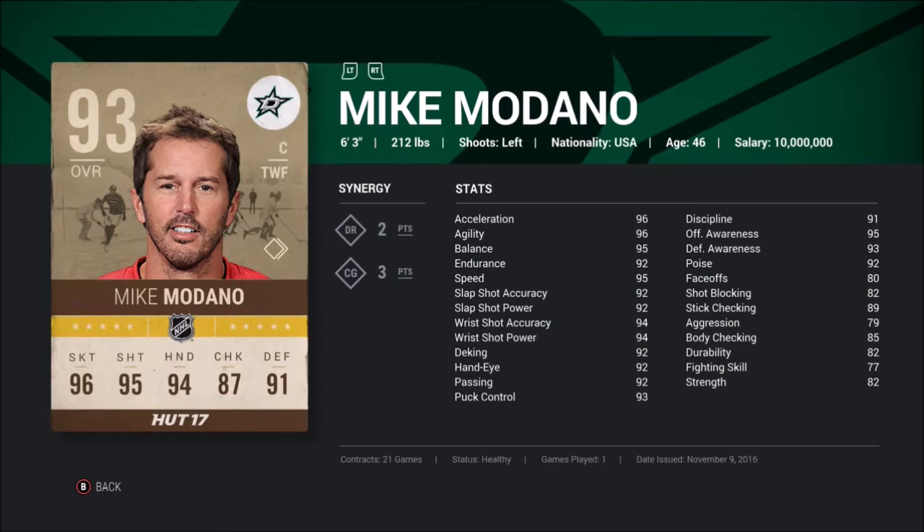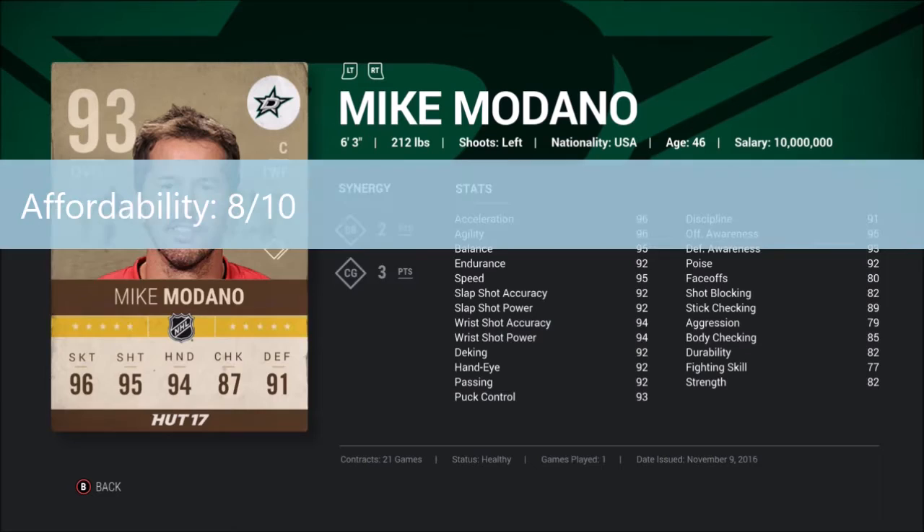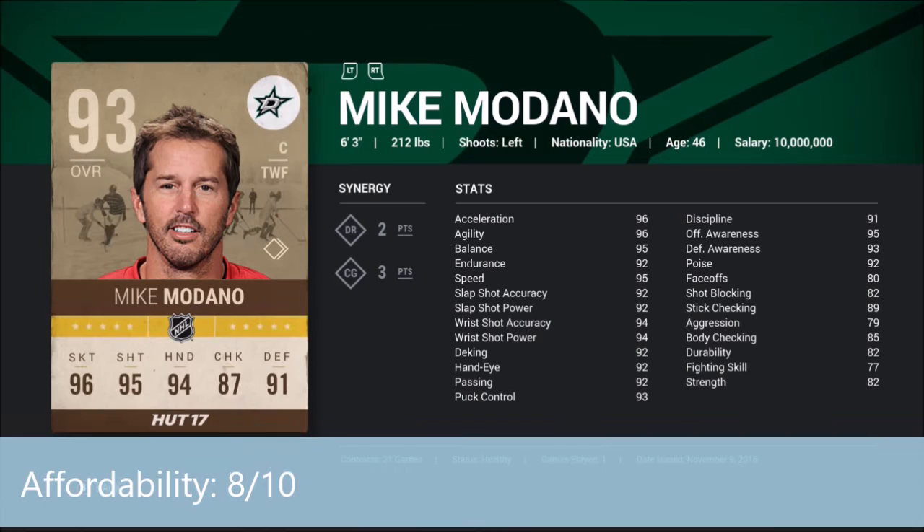Unfortunately he was much cheaper earlier when everyone was making him out of the face-off collectible sets. Now he's around 150,000 coins, but you could still snag his World Cup of Hockey Player of the Game card for about that price — his stats would just be one less, and he might have different synergies. Because of this, I'm going to give him an 8 out of 10 for affordability. The two points taken off are because his price went up since he's no longer in the sets, and not everyone is going to be able to afford him at around $150,000.